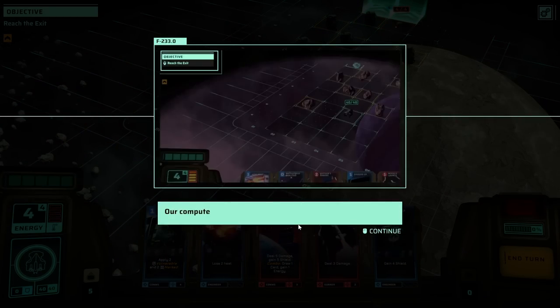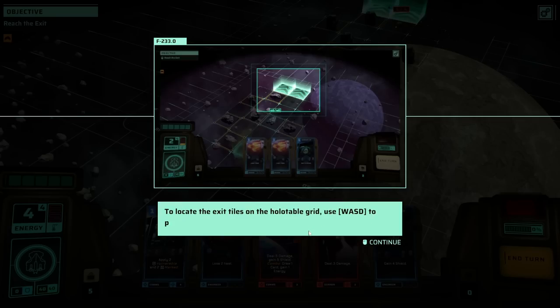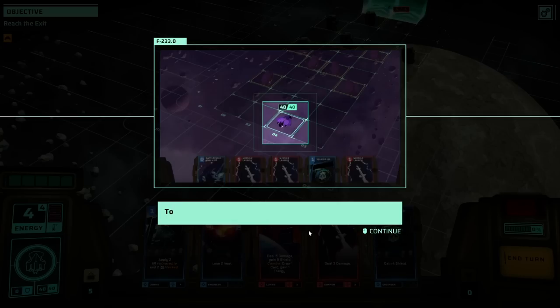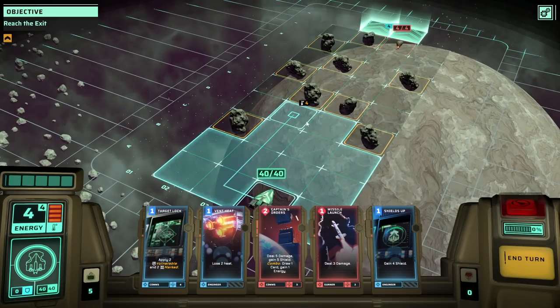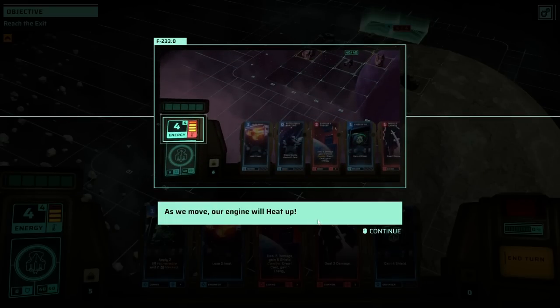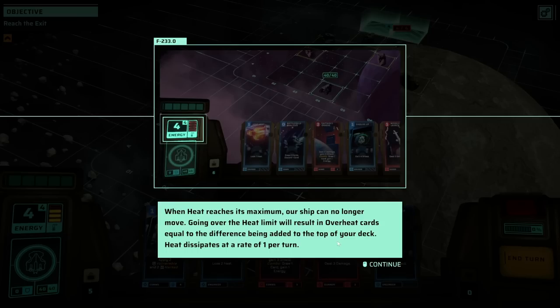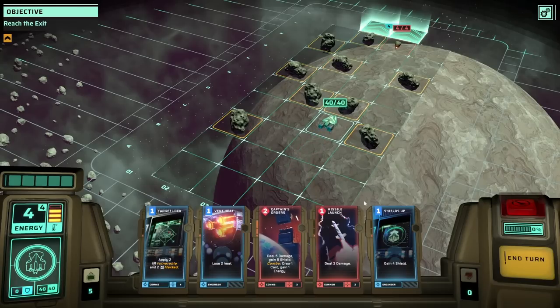Greetings, Captain. We just exited warp and it seems we're in an asteroid field. Our computer has generated the objective. Navigation has calculated an exit trajectory highlighted on our holotable grid — navigate to these tiles to complete your objective. Use WASD to pan the hologram and space to enter the ship. To move, left-click the ship. As we move, our engine will heat up. When heat reaches max, our ship can no longer move. Going over the heat limit will result in overheat cards being added to the top of your deck; heat dissipates at a rate of 1 per turn.